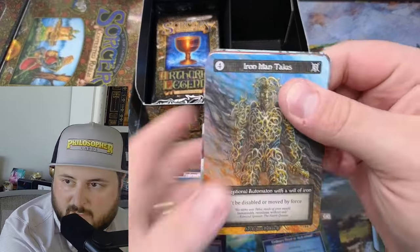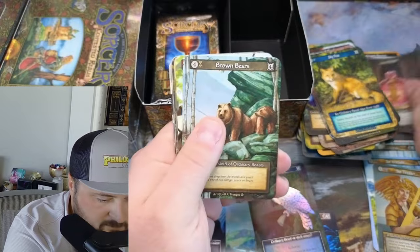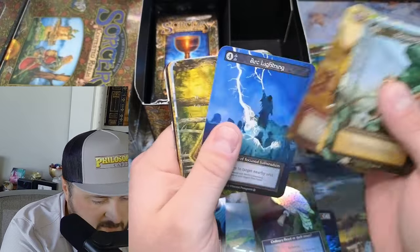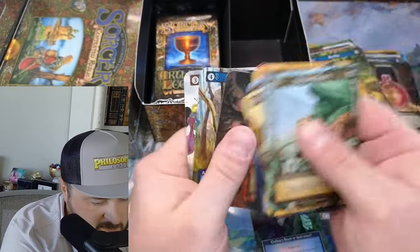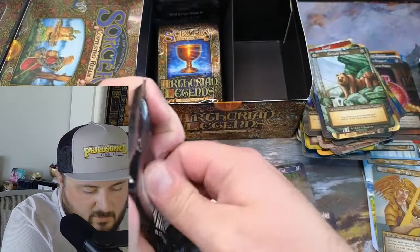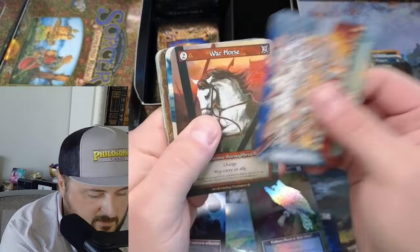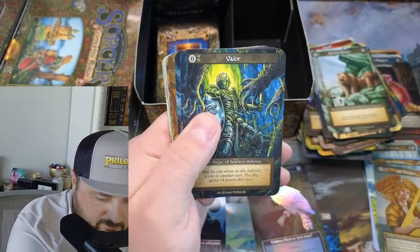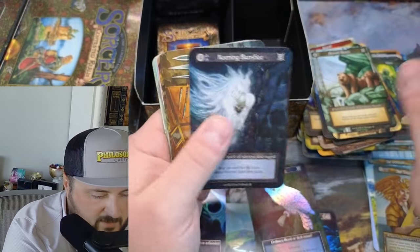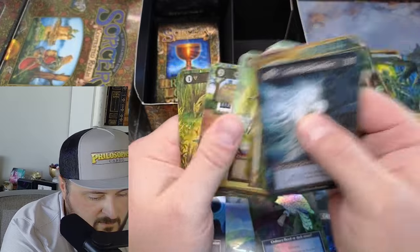We got the Iron Man. Love Potion, Brown Bears. That owl looks great, staring at me. Valor - that's a solid card, I really like Valor. Squeakers.